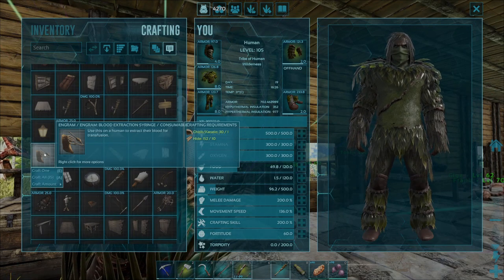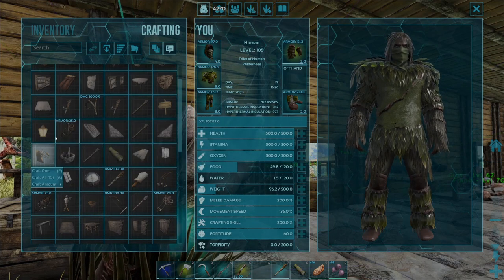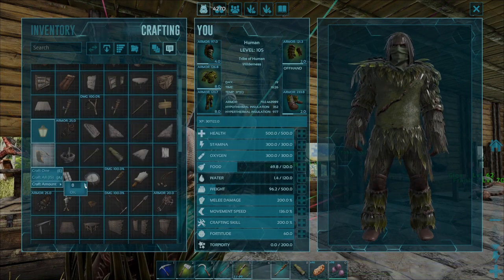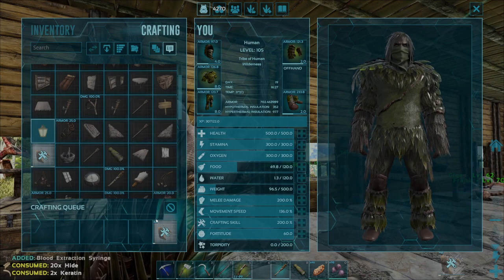Let's say you wanted to craft a specific number — for example three. What you want to do is right click on the blood extraction syringe engram, come down to craft amount, press the arrow up to three, and then press the OK key and that will go ahead and queue three of them.